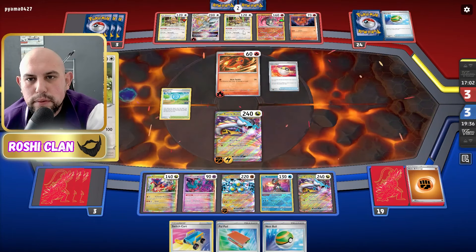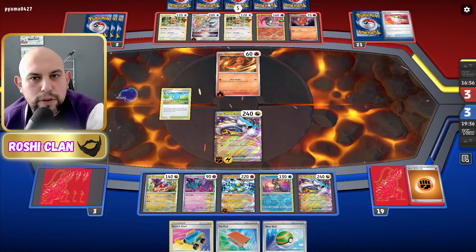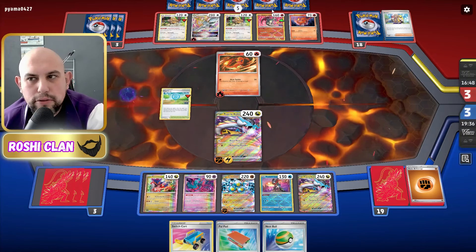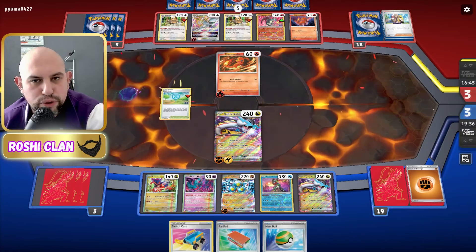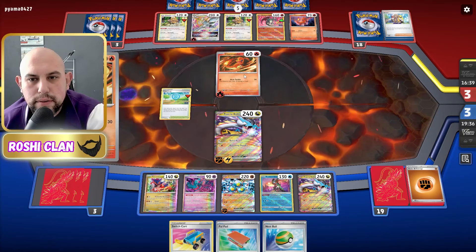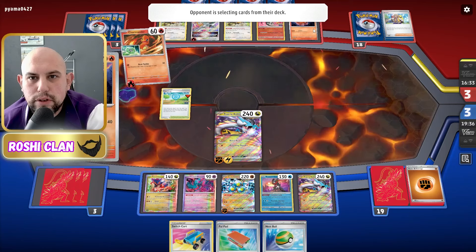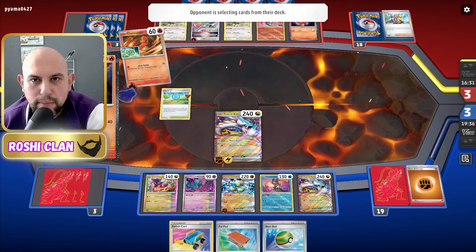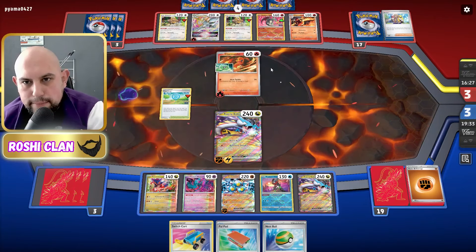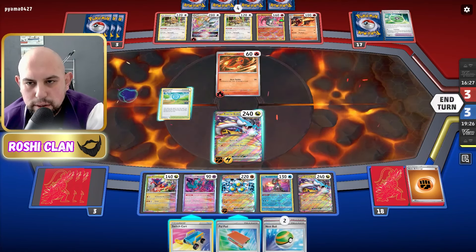Let's do an Ultra Ball, then another Battle and try to find the Rare Candy. If he doesn't find the Rare Candy I'd be very surprised. That was a bad Poké Stop for them — they must really need the candy and they haven't got it. Interesting. They evolved the Charmander into Charmeleon so they've got Charizard next turn.